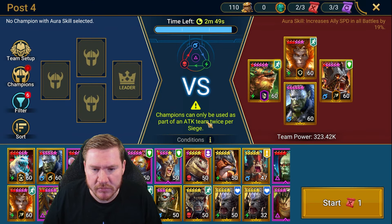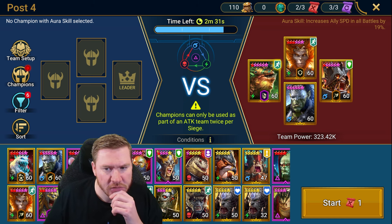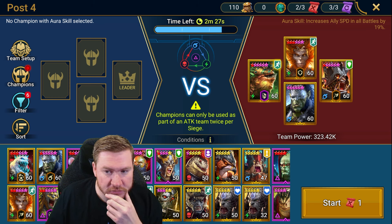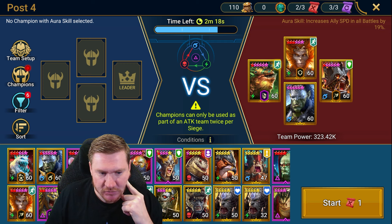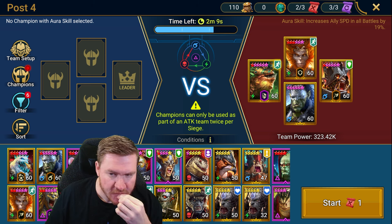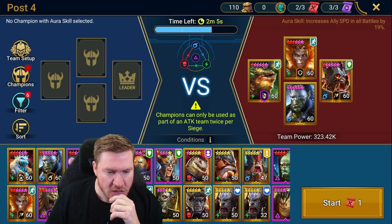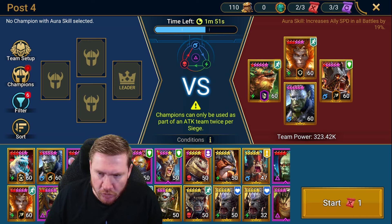Oh - champions can only be used as part of an attack team twice per siege. Okay, and maybe we don't go after this one then, because I don't have a ton of depth here. Like Wukong - our attack options are great but we'll be going against their Wukong. I do like Gruckus - Blizzar's dope, but Blizzar is not a great affinity for this fight. Or no, Blizzar is okay for this fight. I don't know how I think this would go. I want to take... you're going to give me a little support. Maybe I can outlast. Let's look around a little bit - I'm not so sure about that one.